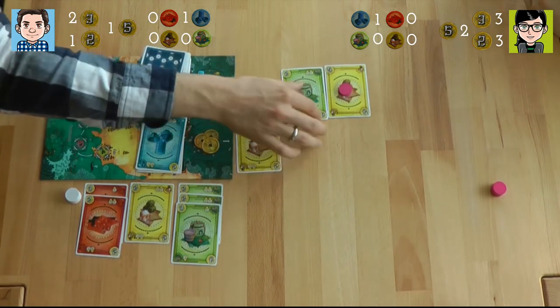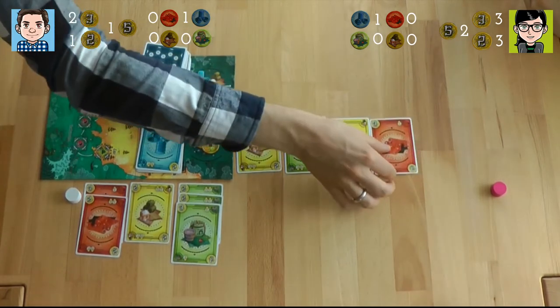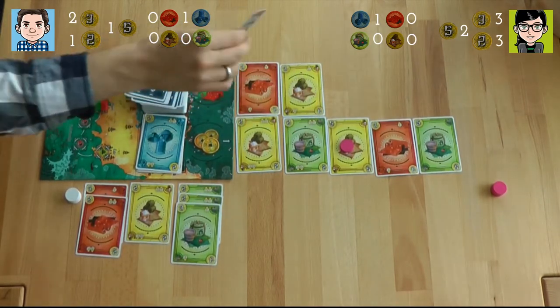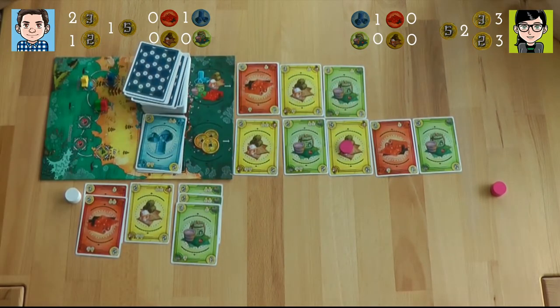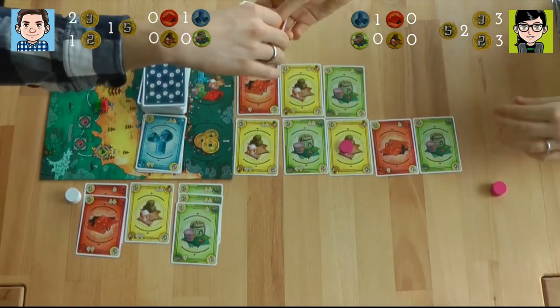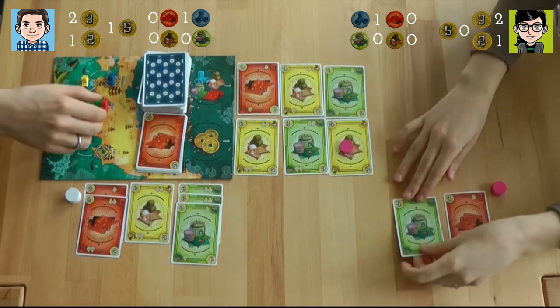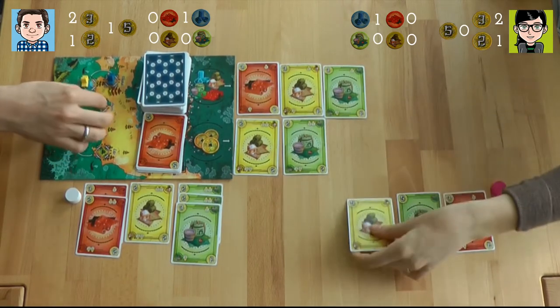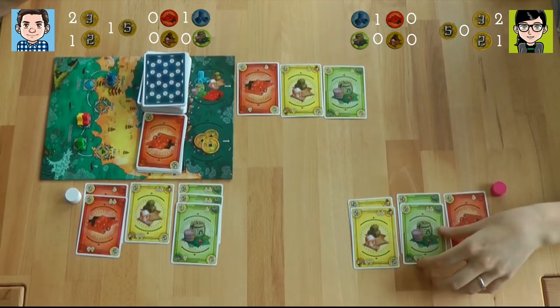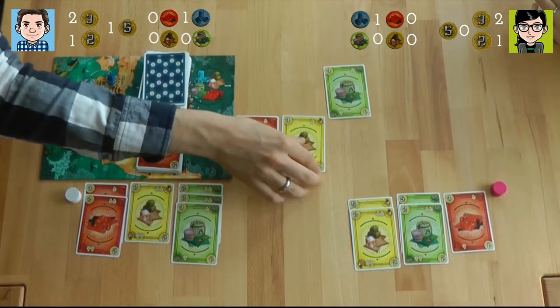Now we can fill up the market again. I think I'm going to buy the market — I need to get some goods. I have 17. I'm going to start a little collection: one red, one red, two green, two green, and two yellow. The green right now is getting pretty close. Then we can fill up the market.